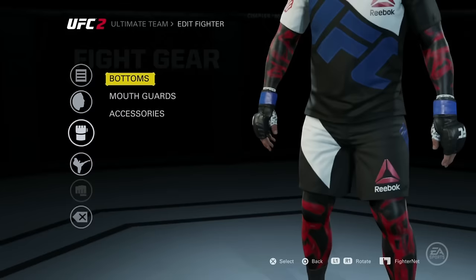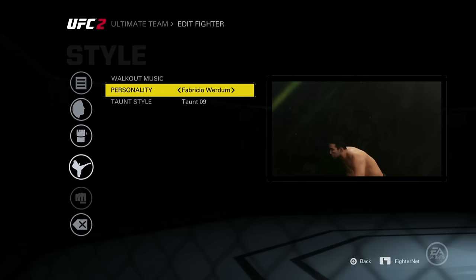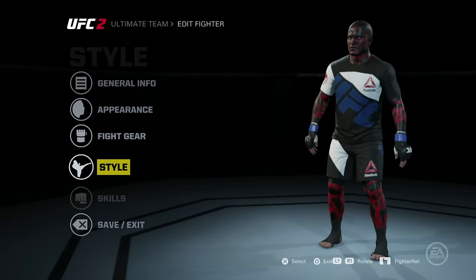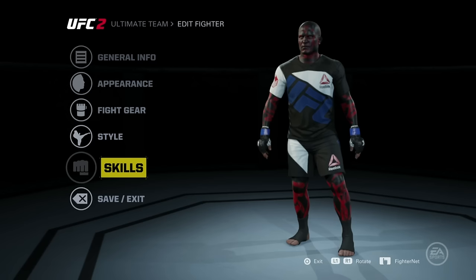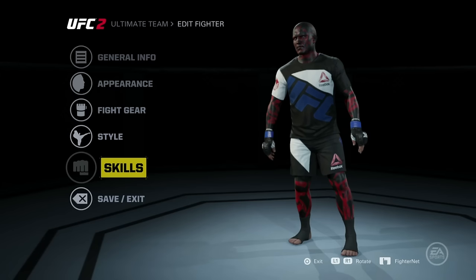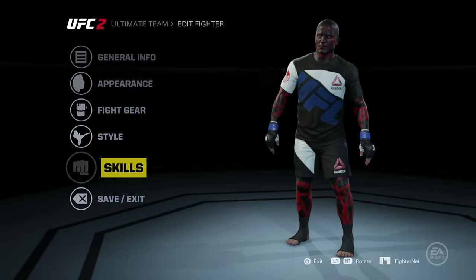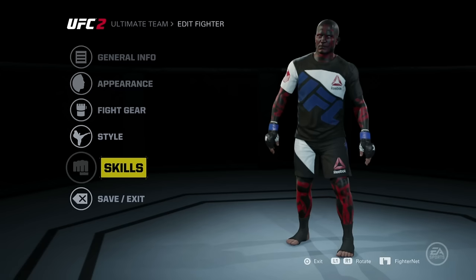For the fighting gear you choose whatever you want — I went really similar. For the style, at first I had the Nate Diaz celebration with the fingers but I switched to this one because I think it best suits his style. For skills I ended up picking boxing, but you can pick whatever you want — freestyle wrestler, karate, taekwondo. I prefer boxing for Drax the Destroyer because Batista, when he was Drax, all he did was punch people.